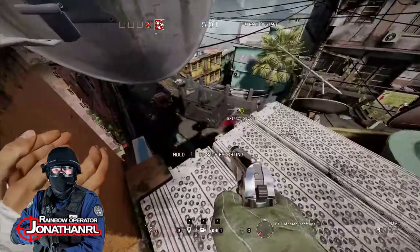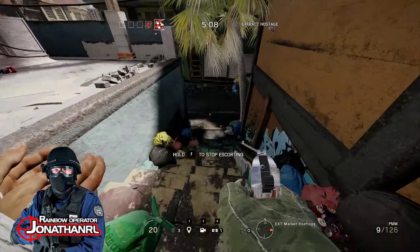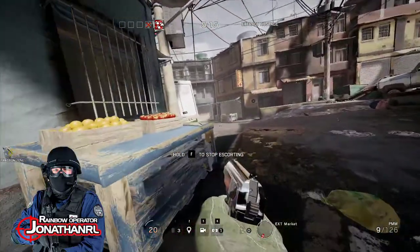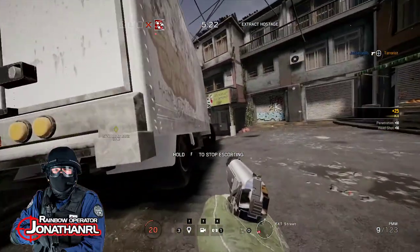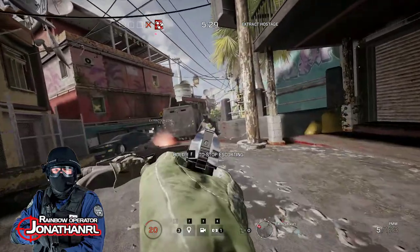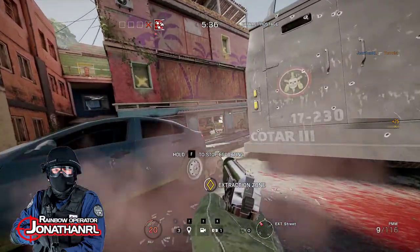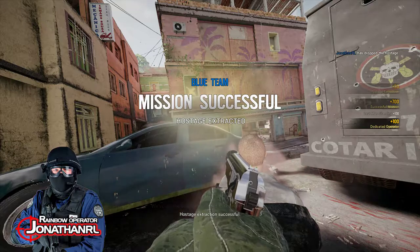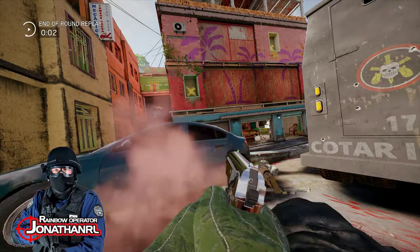Staying low. One of the new operators, Ying, doesn't like Fuse because she doesn't think Fuse cares about the hostage. You can go tell Ying that Fuse actually does care about the hostage. I think it was Ella who dated Echo — one of the Japanese operators. Hibana and Thermite are best friends forever, united in their passion to blow stuff up.